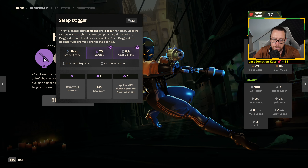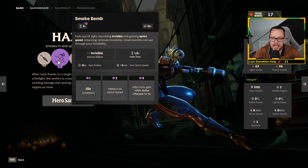Haze's Q ability — I call it the Sleep Dagger. It basically just puts enemies to sleep, does a tiny bit of damage, and as soon as you shoot them they wake up almost instantly. It does scale with spirit power, but not much. The wake-up time has a tiny modifier of about 0.001 — so to keep things simple, you throw it out, it puts them to sleep. In duos, you can signal your partner, throw the Sleep Dagger, run in, and eliminate them immediately.